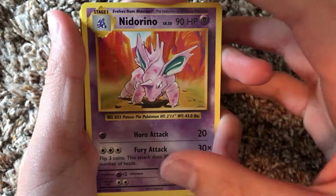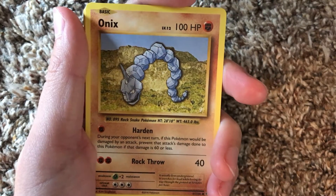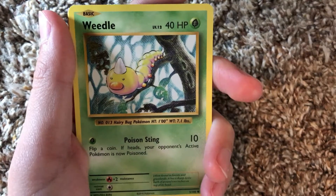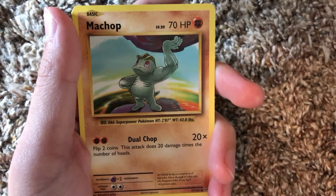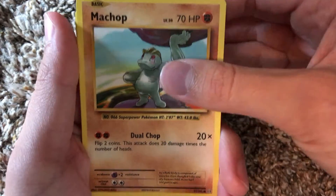Nidorino - I'm pretty sure I've gotten that Nidorino before. We've got an Onyx - that's a pretty cool Onyx actually, I like that one. Weedle - I think I just got this one last card opening, so nothing too special. We got Machop. Look how strong he is - he's lifting up a big boulder. My man Machop, he's such a beast.